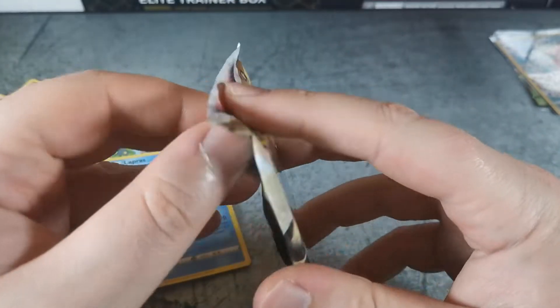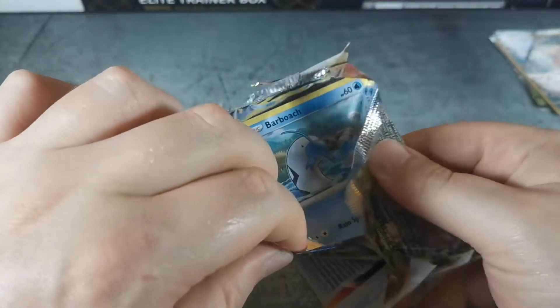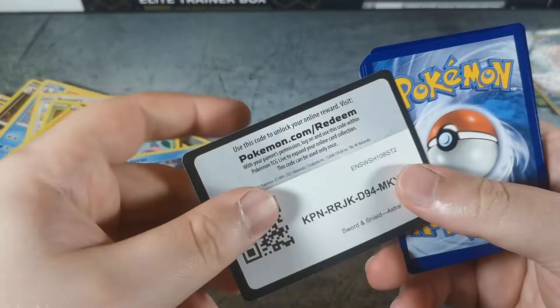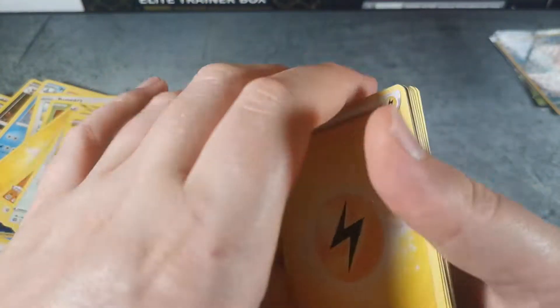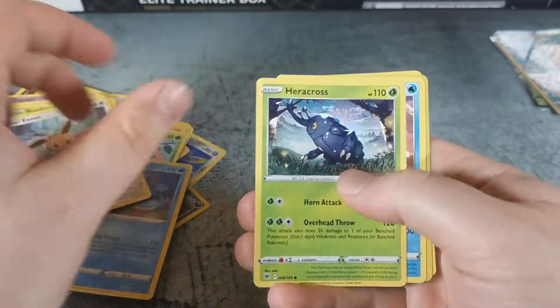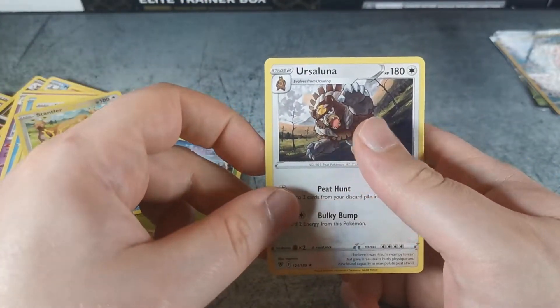Last pack — Astral Radiance. See if we get a goodie out of here, otherwise a pretty underwhelming opening. Still possible to get something from the Trainer Gallery on a white coat, I believe. Magneton, Roxanne, Togetic, Barboach, Scyther, Eevee, Heracross, Mantine, Stantler, and an Ursaluna.